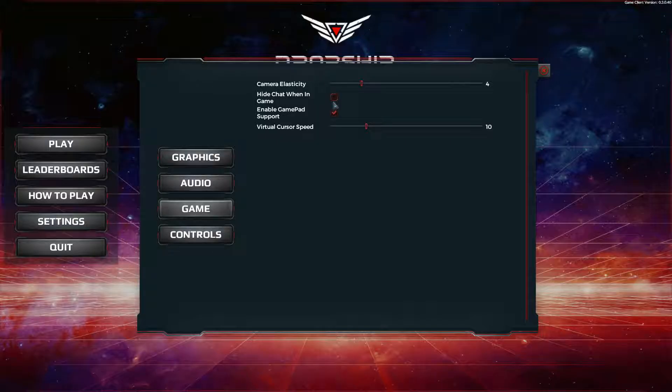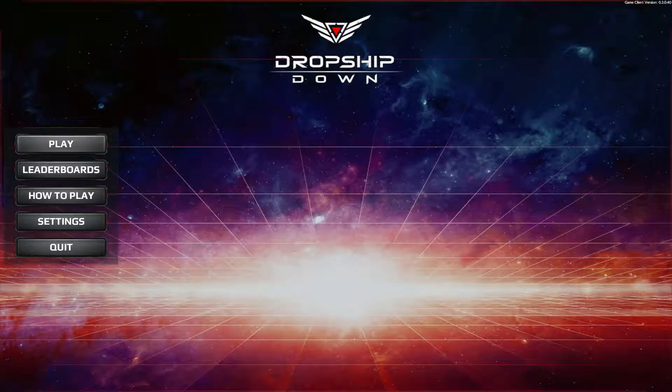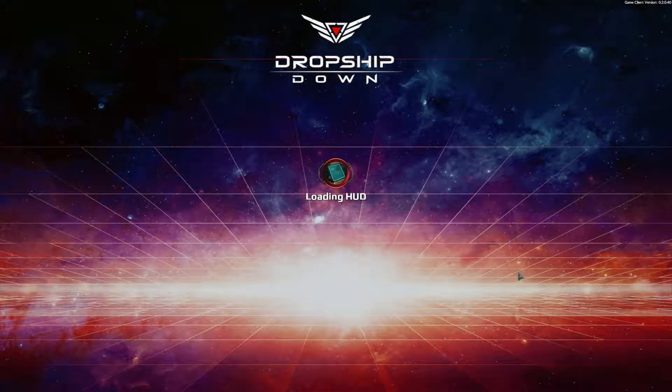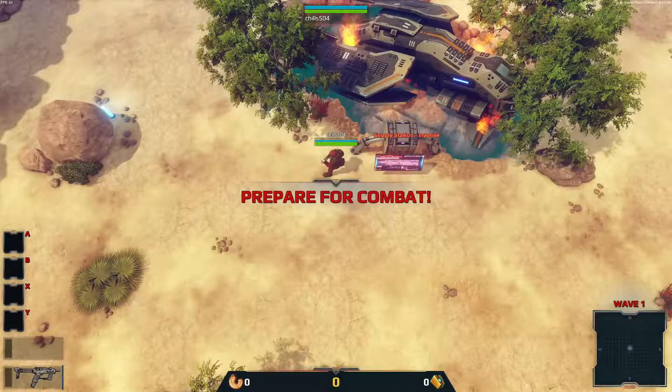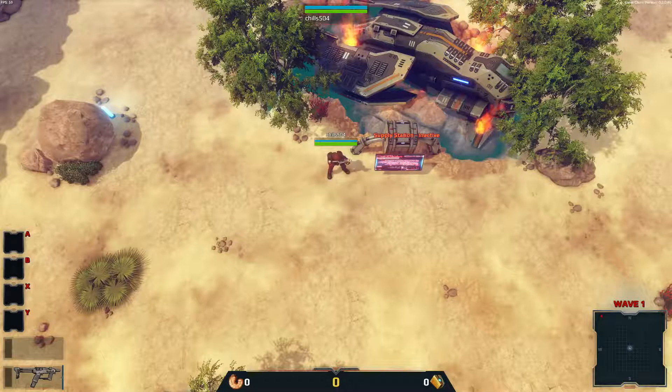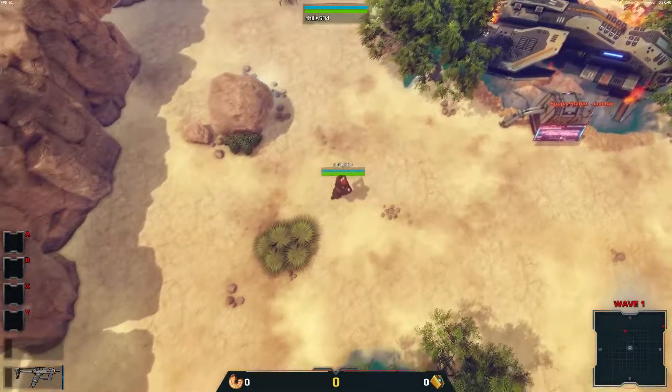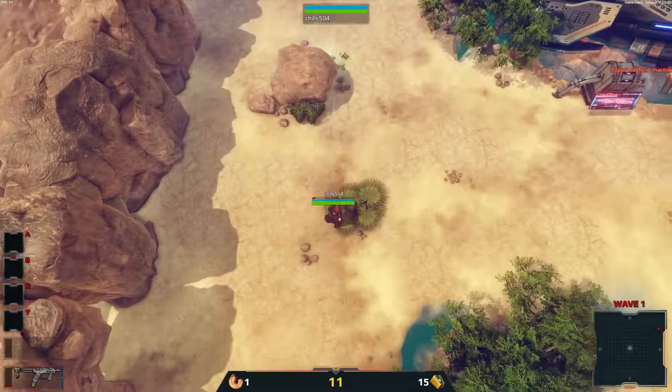Okay guys, I'm actually in the main menu settings. I went into controls and back to the game settings — it says 'enable gamepad support,' which is by default unchecked. So I'm hoping that should take care of it. Let's just hop right in and see how we do. Hopefully this time we don't have to worry about it — I'm gonna be pretty pissed off if it doesn't work.